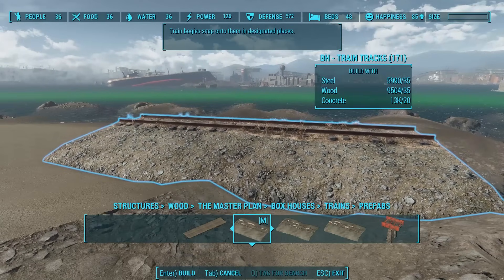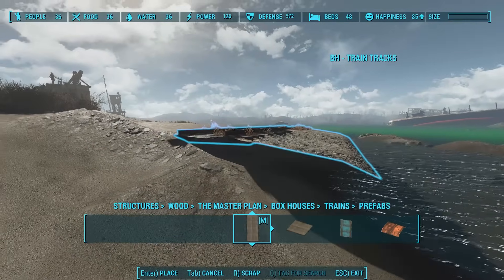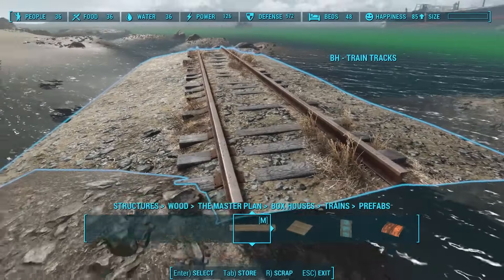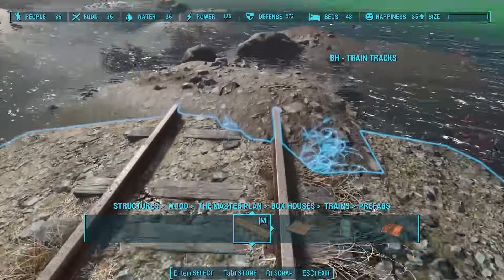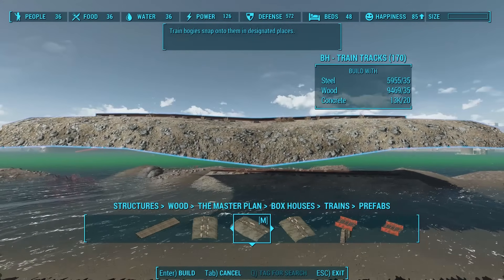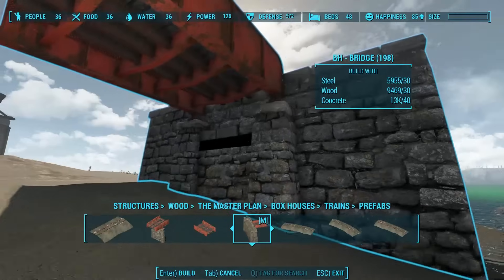You may be thinking, well Trains came with Contraptions Workshop, why do I need this? Well, this mod breaks down all the different pieces of the trains into smaller, more modular pieces, giving you much more flexibility. Plus, it comes with shipping containers, and Contraptions Workshop did not come with shipping containers. I'm going to show it off by building a little house. We'll start by going to the Trains section and building some train tracks — that's right, you can place train tracks in your settlement. It doesn't really make sense to have them here on Spectacle Island, but think about Oberland Station or Grey Garden, which is really close to some train tracks. You can use these tiles to build train tracks, and it even comes with a really cool elevated bridge.